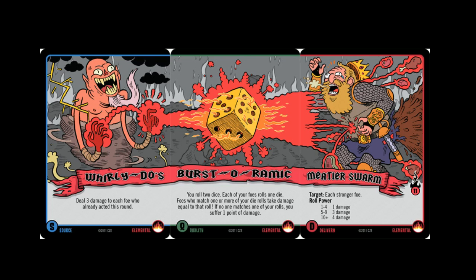I wanted to give you guys a good example of a spell right from the get-go. What you're going to see is this spell is made up of three cards. If it is a three-card spell, it will have a source, a quality, and a delivery. The source is Whirly-doos, the quality in this particular instance would be Burst-O-Ramik, and then the delivery would be Meteor Swarm.